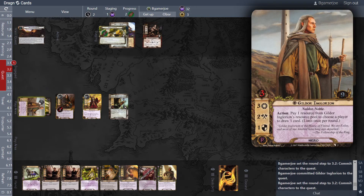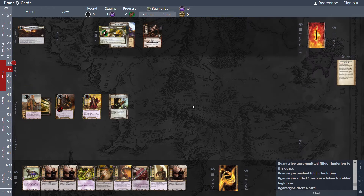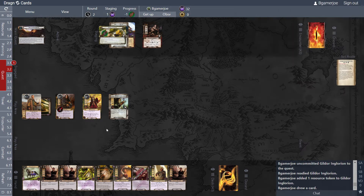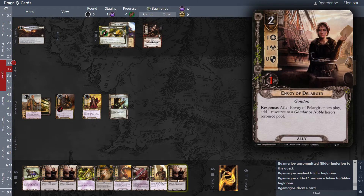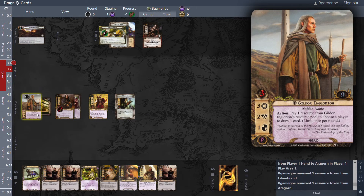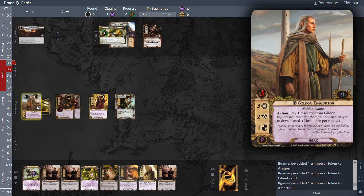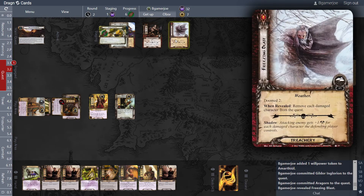Give us some more resources and draw a card. I don't think I need to try that hard. There's one location that could be four threat. I'm going to play A Sword that Was Broken for four.